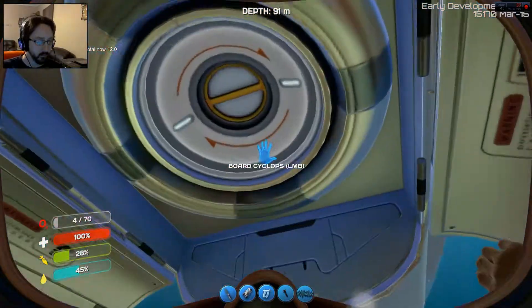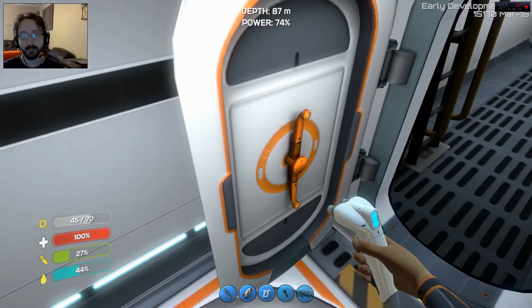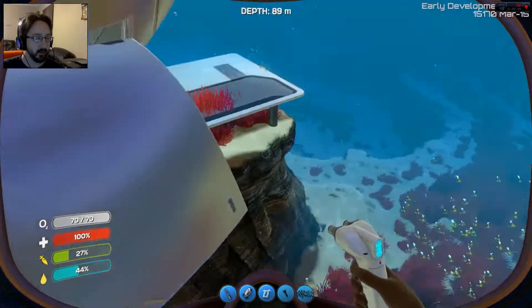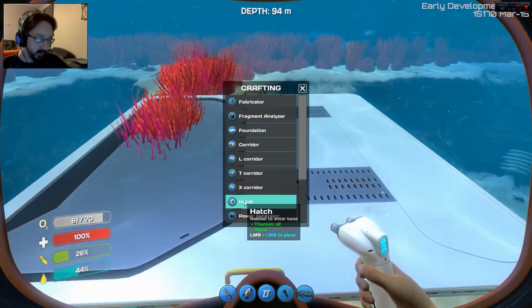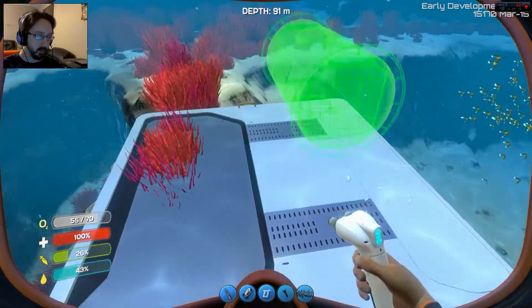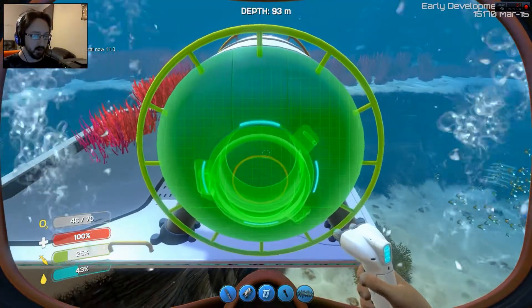10 seconds of oxygen remaining. I think I lost that titanium when I deconstructed the thing. I lost the titanium whenever I deconstructed that foundation. But hopefully that won't happen again. So where do I build... I need to build a corridor — needed to enter base. Let's build a hatch right there.